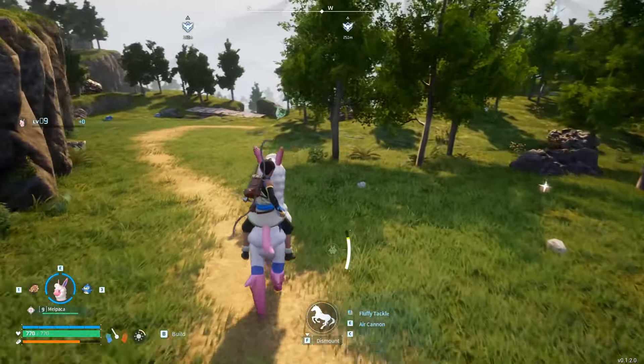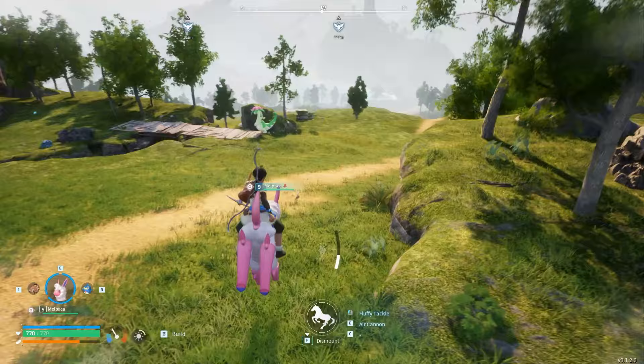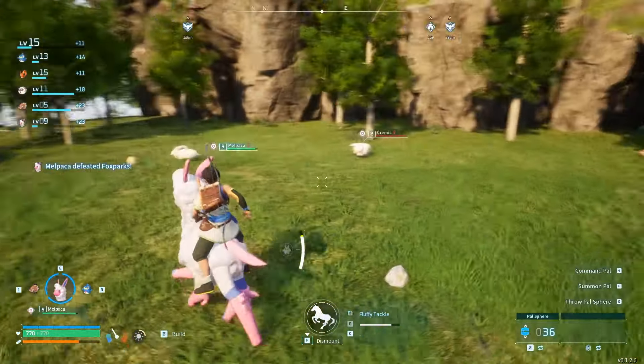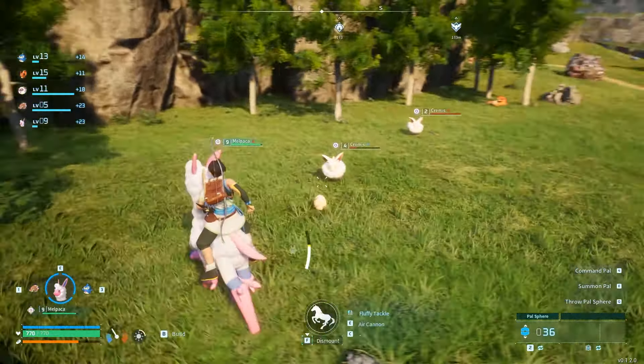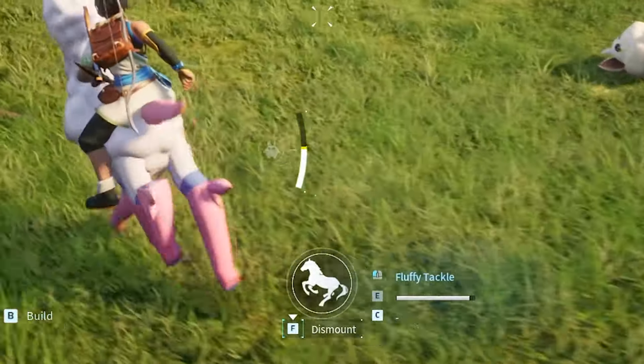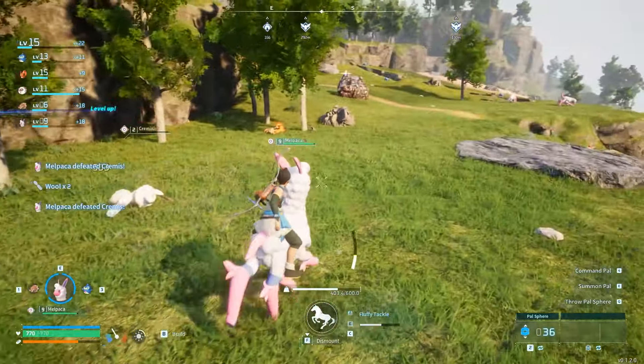But Malpaca is far better than Rush Ore in this regard. Not only is its jump higher and its ride speed much faster, but its air cannon ability while riding practically locks onto nearby targets. On top of that, the ability's cooldown is extremely quick, making this pretty powerful and a very viable way to farm XP for your party.